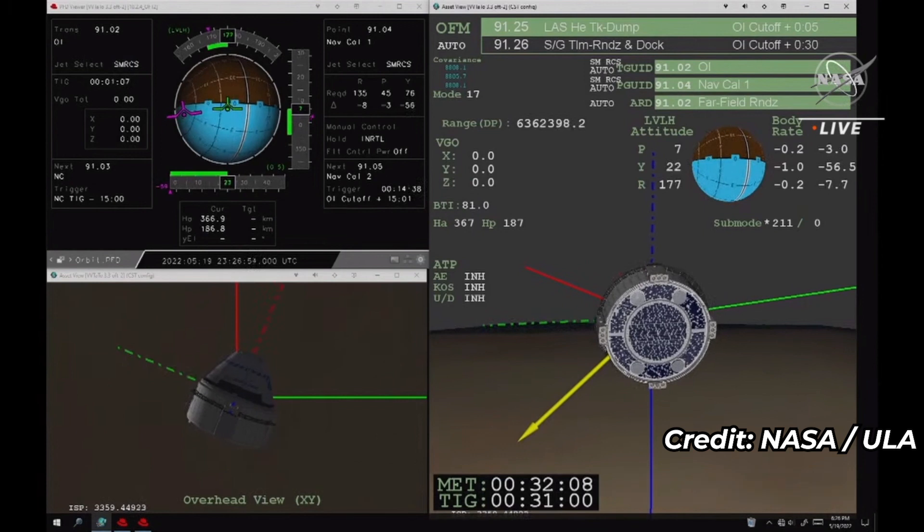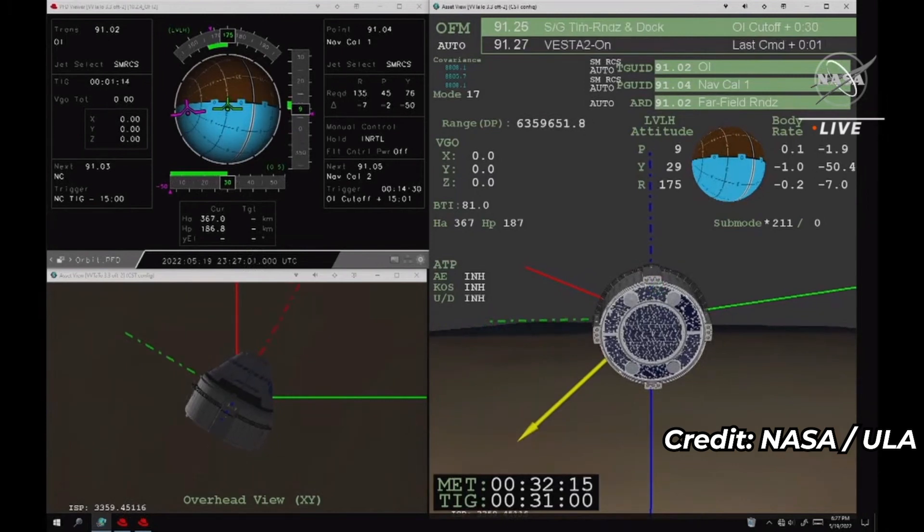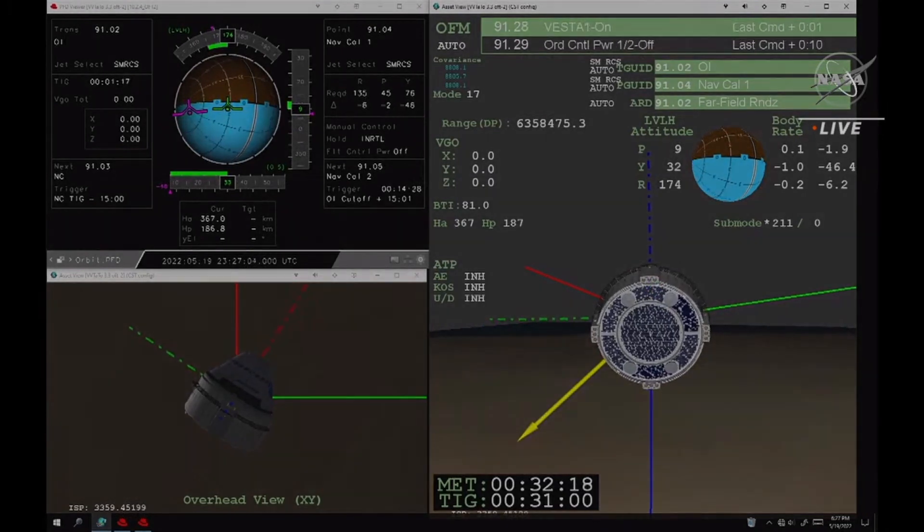And we have confirmation from Flight Director Mike Lammers — we have a good orbital insertion burn. Starliner is in a stable circular orbit on its way to the International Space Station.